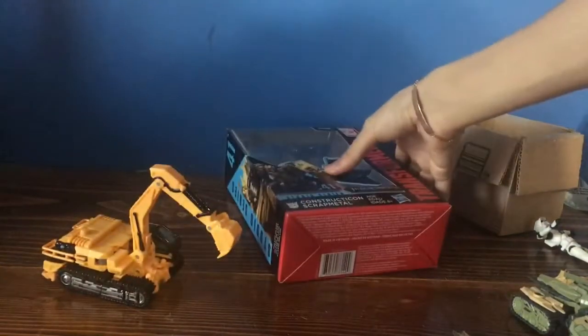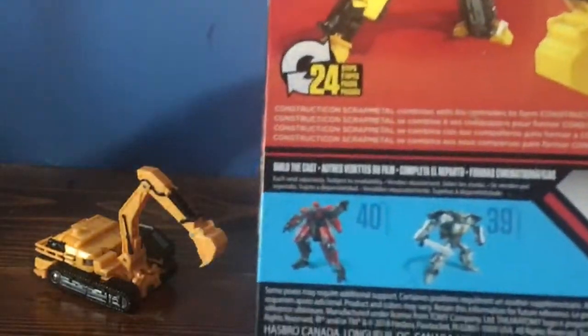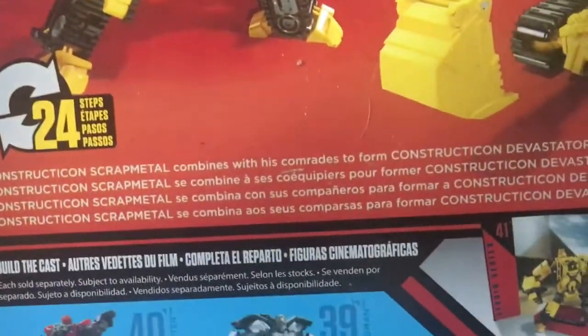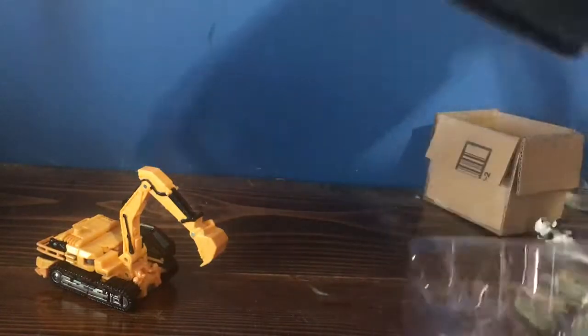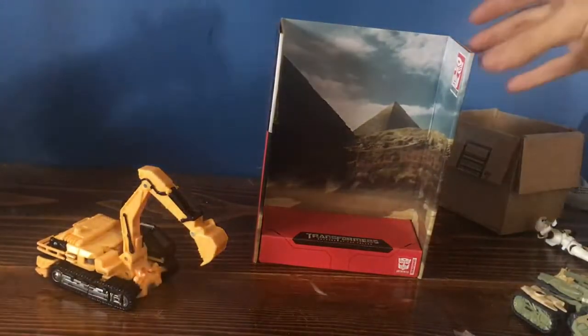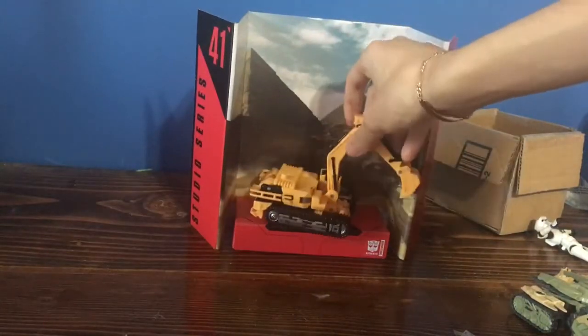First, let's talk about the box. This shows the first ever real artwork of Scrap Metal. Sure, we have concept art, but this is actually really nice artwork. On the back there's a picture of him with a little description saying he commands his comrades to form Constructicon Devastator, and you've got a picture of Devastator in there. If you open up the box, you have this background — I think it's going to be the same for all the Constructicons, maybe not Scavenger.